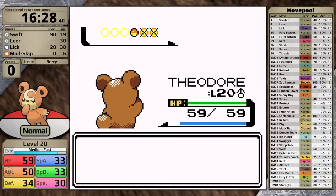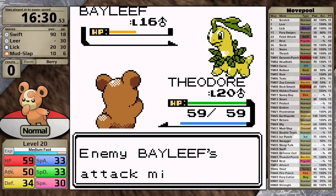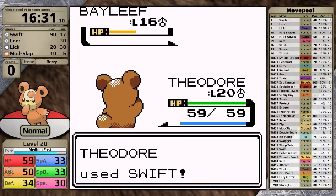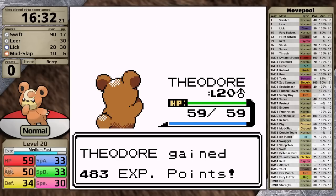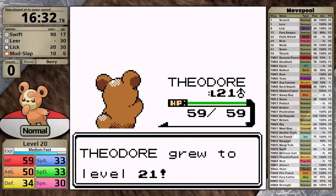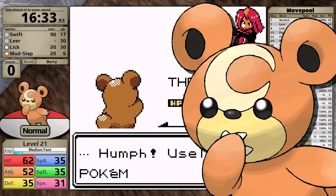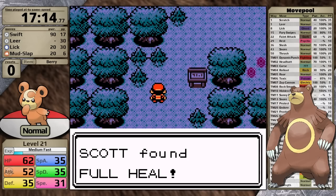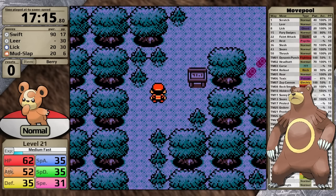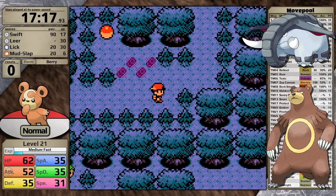All that's left is his ace Bayleef — I go for Swift, it does more than half, Bayleef uses Razor Leaf and misses. Another easy fight for Teddiursa — this thing is tearing through the game with its tiny cute claws. You might be wondering if I'm going to do an Ursaring playthrough, and yes I am. I'm going to do it versus Dawnfan later on in the year, and I'm really excited for that. After all, these are version exclusives — in Pokemon Gold you can get Fampi and Dawnfan, and in Pokemon Silver you can get Teddiursa and Ursaring.